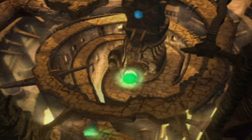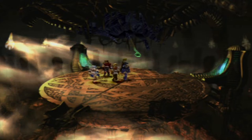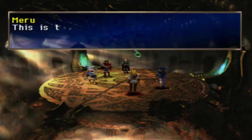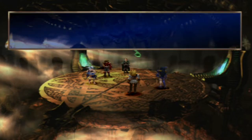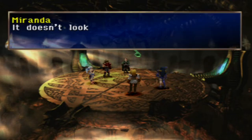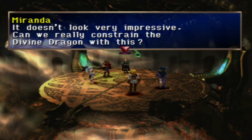When you're ready for the boss fight, just use this teleporter and we'll be brought to the resting place of the Dragon Block Staff. This is the Dragon Block Staff. It doesn't look very impressive — can we really constrain the Divine Dragon with this?